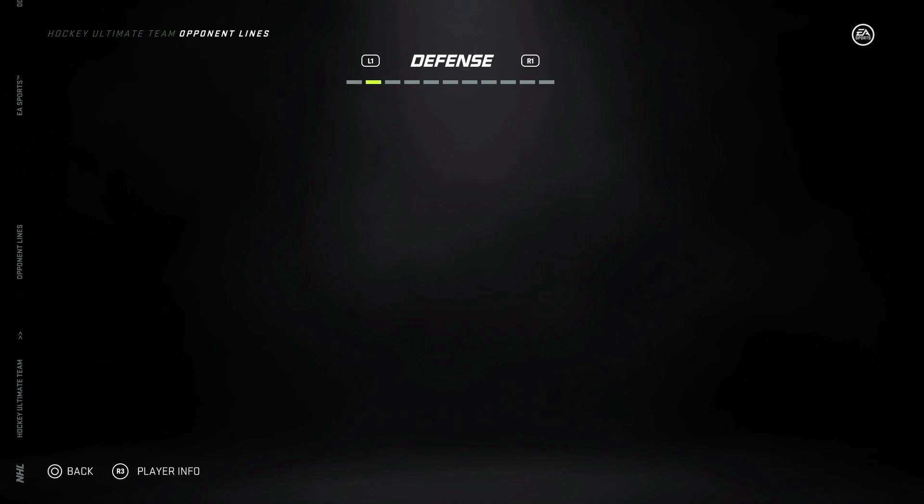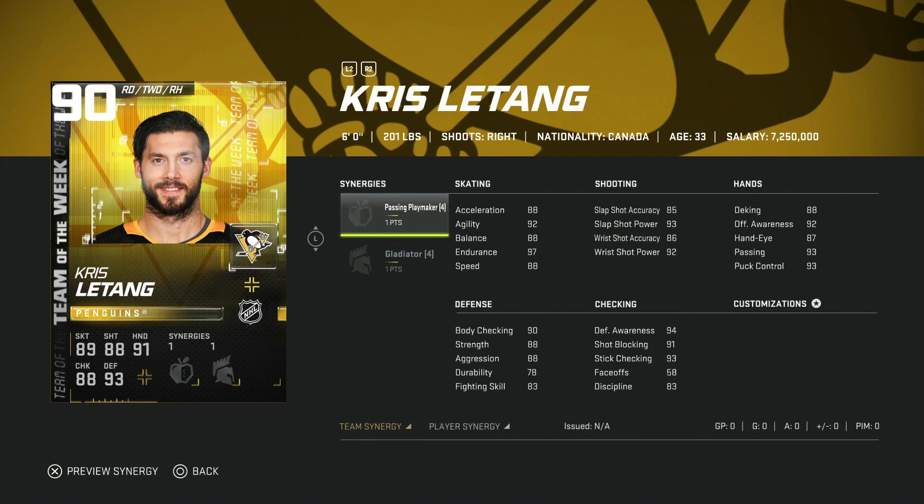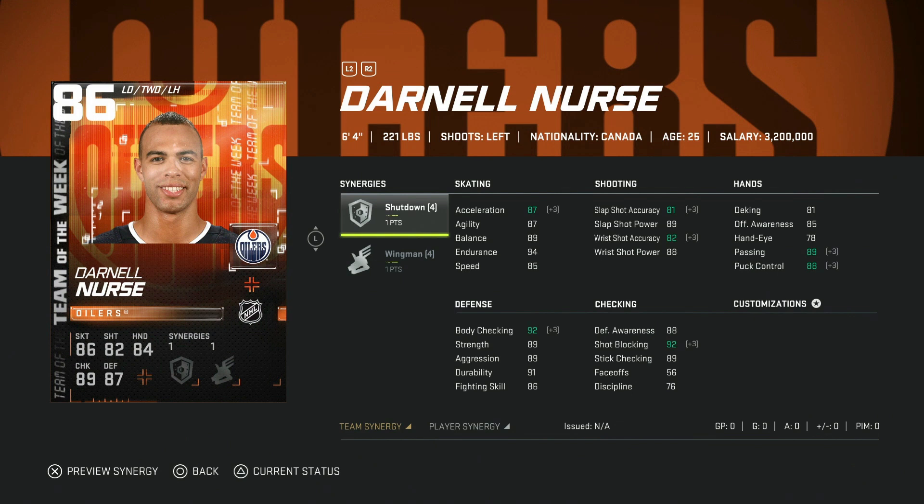On defense, the 90 Chris Letang with Passing Playmaker and Gladiator — not a bad card. With Gladiator his body checking gets over 90, same with defensive awareness and stick checking, touching 99. With speed and acceleration boosted by Spark and Distributor this could be a really nice card. You won't pay top dollar since everyone's chasing team builder cards and master items, so there's sneaky value in the 90 Letang. Watch out for him.